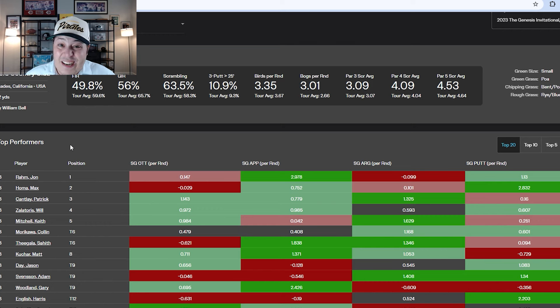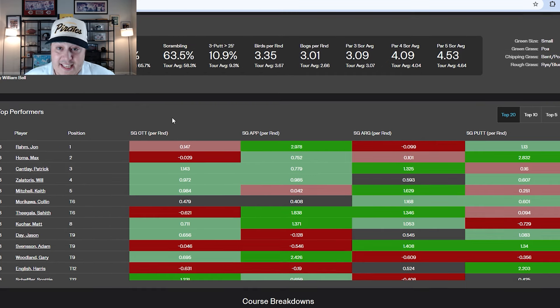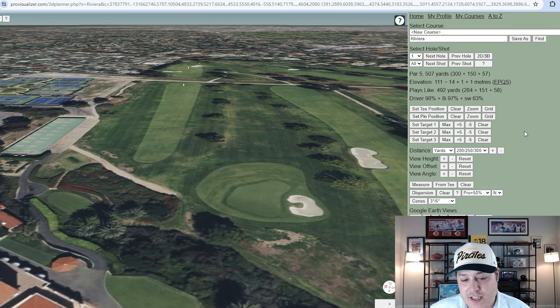In terms of key stats, it's a pretty balanced portfolio this week, but the one thing I'll say is that off the tee is going to be even more important than past years. With wet conditions, you're not going to get nearly as much rollout — distance is a huge asset in 2024. Hitting out of the fairway gives you spin control on soft greens, so off-the-tee success, already extremely important at the Genesis, is going to be even more crucial this year because of the weather.